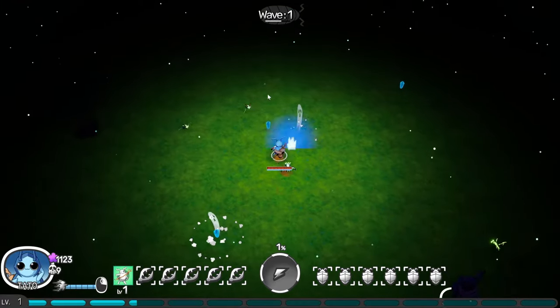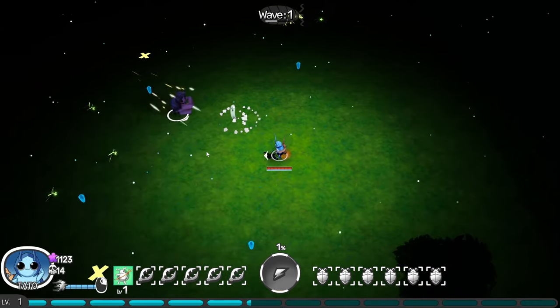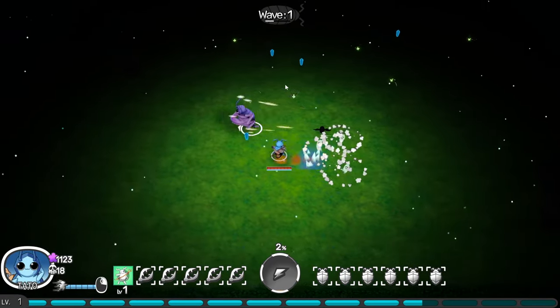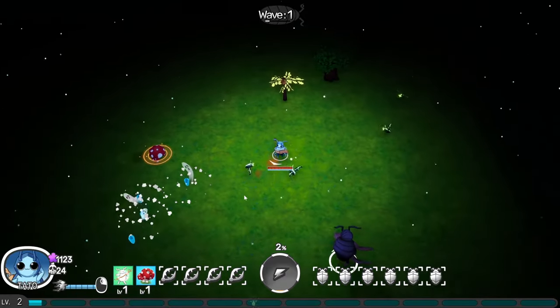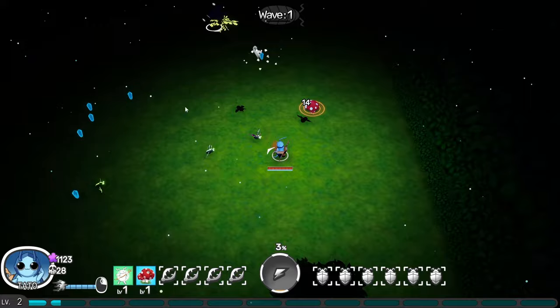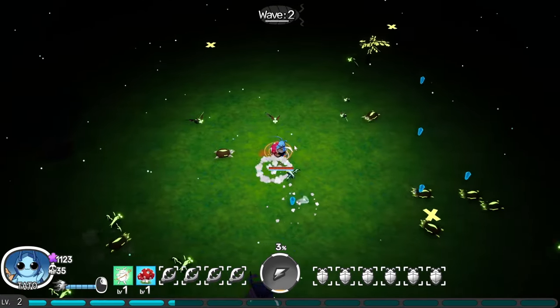So if you were here with us last time, you know, we got in here, we had some runs, we built some buildings, and we had a pretty outstanding time doing that. Today we're gonna try some new active skills. Throw a mushroom in a random direction — creates damaging spores upon hitting ground. We're gonna throw some mushrooms out there, we're gonna create some spores. We're gonna have a great time doing it, I'll tell you that much.